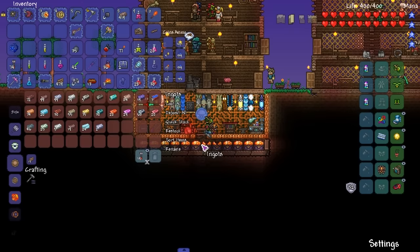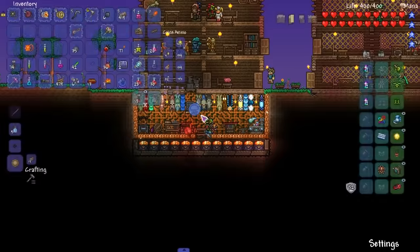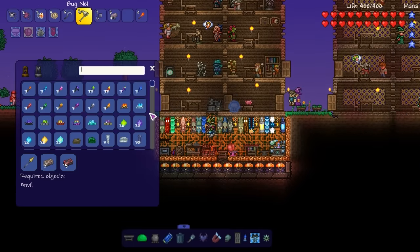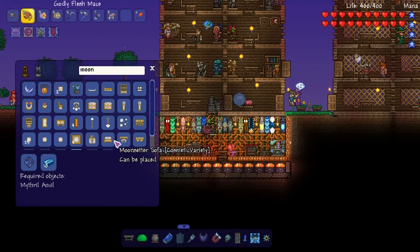Blue Moon on deck, then we whip this open and craft the Sun Fury. Bam, part one — good job me. We're running out of room in here. What are we making again? The Nightmare — that's what we're trying to make.